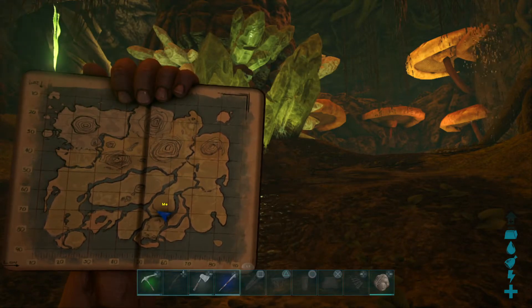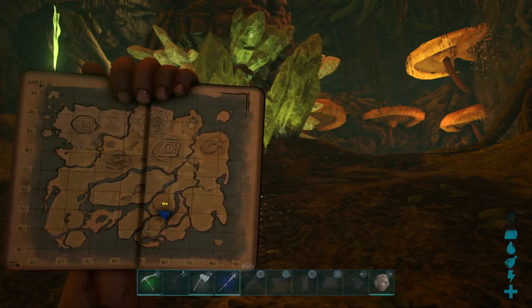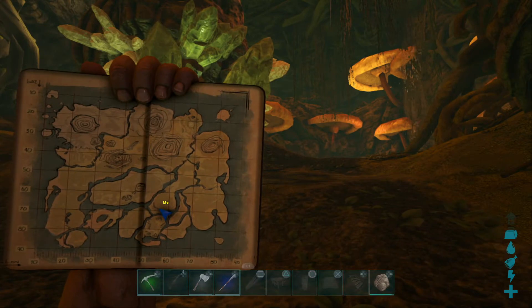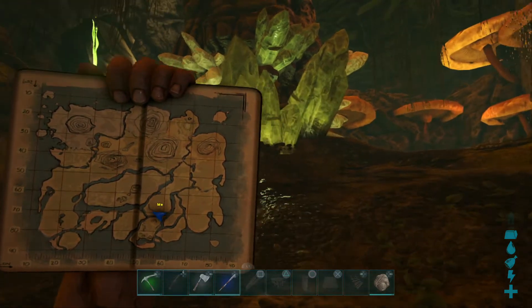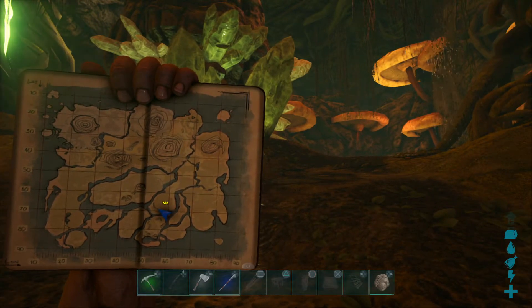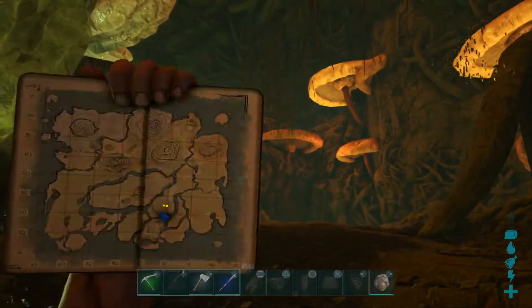I'm going to show you how to get it packed really easy because it's big underwater tunnels and it's a pain to get. You start through the cave, like where the point of my knees, right here. And you go through it and you go down, and you'll come to this big measuring pot.